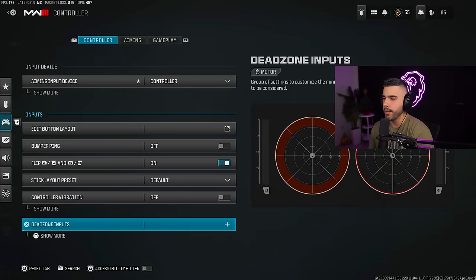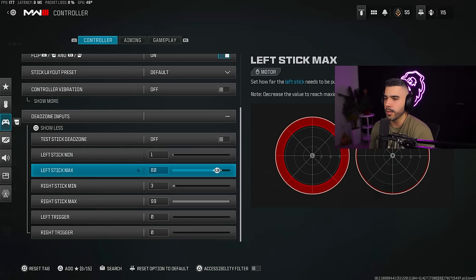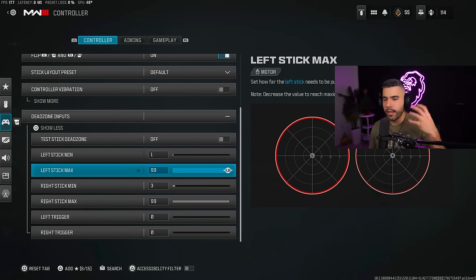For dead zone inputs, I play on lower dead zones. You can see the graph and mess around with it — especially left stick max, you can see it go up and down. If you want to improve your movement and make it more fluid, you want your dead zones lower. My left stick minimum is almost zero — basically one — and my left stick maximum is at 80. When I move my stick, it activates and reacts a lot quicker compared to having it at, say, 99.